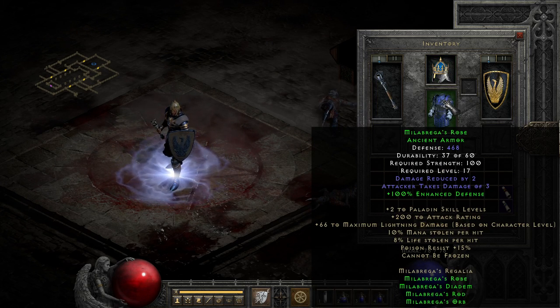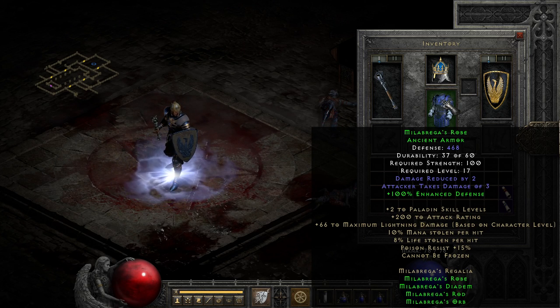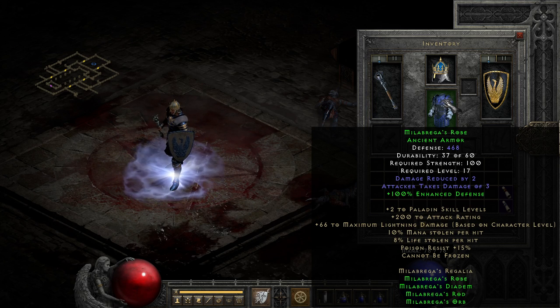On the more lackluster end, we have Milabrega's Robe, the ancient armor, which seems dinky with its base stats, only providing a tiny pinch of damage reduction and damage reflection. Though again, at two parts it gets a fairly significant bump to defense in percent form.